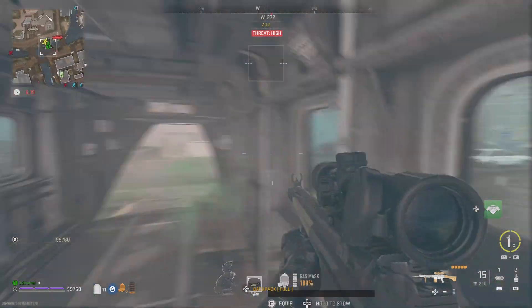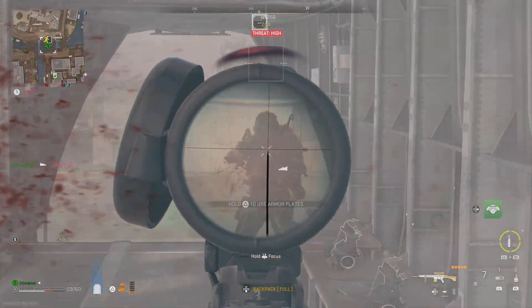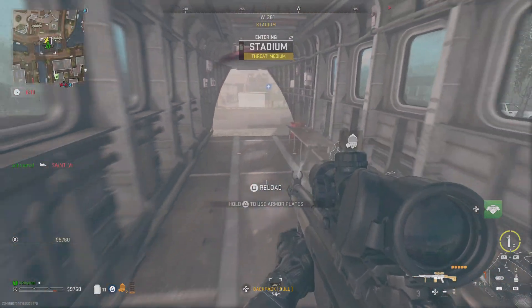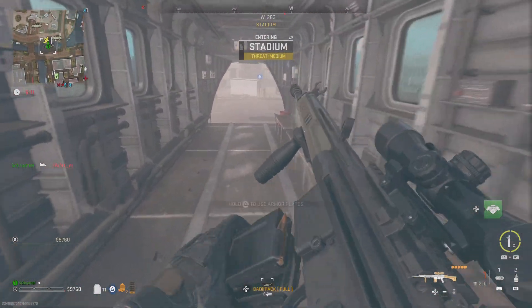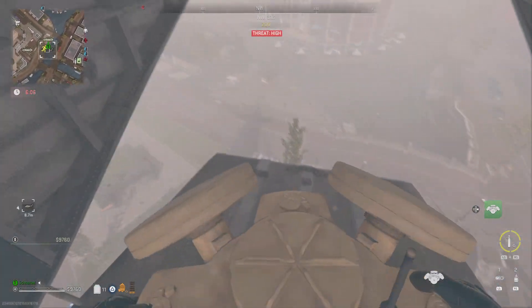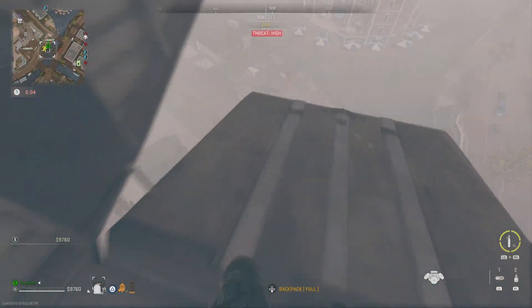This is Dino-4. Hold in. Secure. VAR-1. Enemy threat is moderate to high. Glister might deploy.